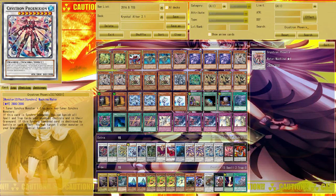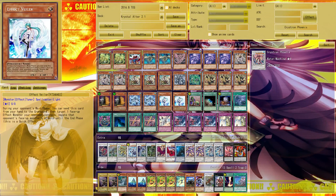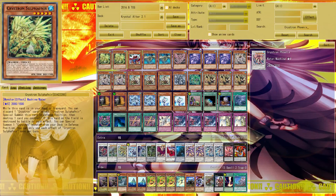Now let's look at the side deck options. There's a Genex engine here as a substitute for the Scrap Recycler engine if you have space and want to run Allure of Darkness, since both Gofu and Jack's Controller are DARK monsters, and Genex Undine searches the Undine controllers. Personally I don't like it because it eats up too much space for too little benefit, but it's your deck — try it and cut the hand traps if you want to.